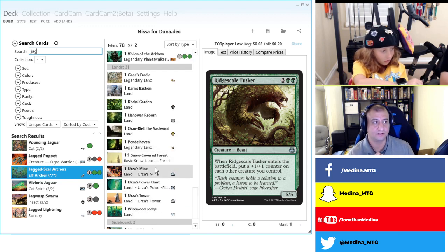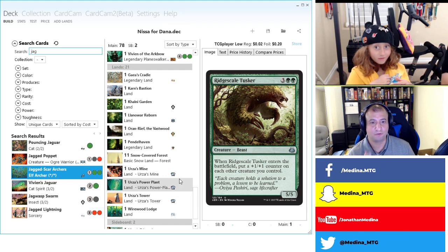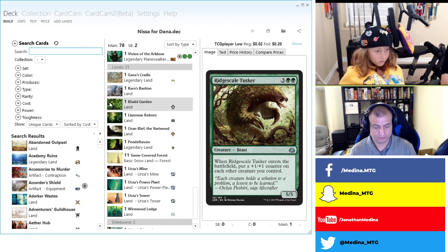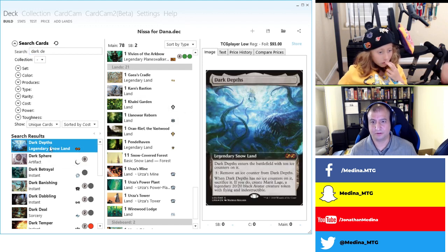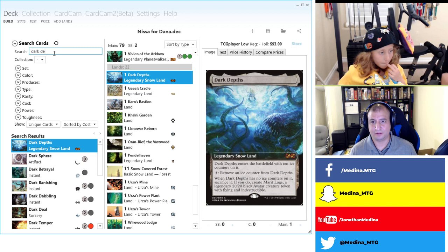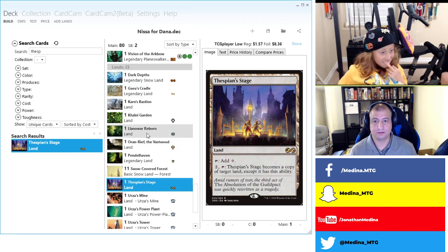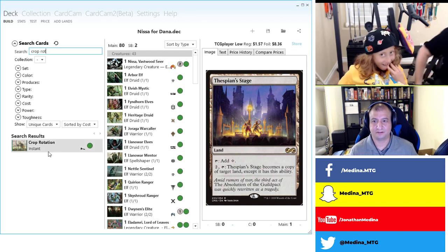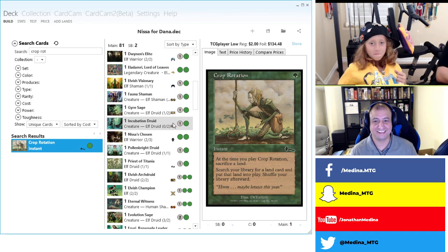We'll go up to 23 lands for Dark Depths and Thespian's Stage. With one cast of the signature spell you can get both of them. Gavin Lee says if we're doing that we need Crop Rotation — and yes, we need Crop Rotation for Cradle too. But chat, we're supposed to be cutting! I do like those additions though. We'll pass on Expedition Map and Sylvan Scrying since our signature spell gets these lands.